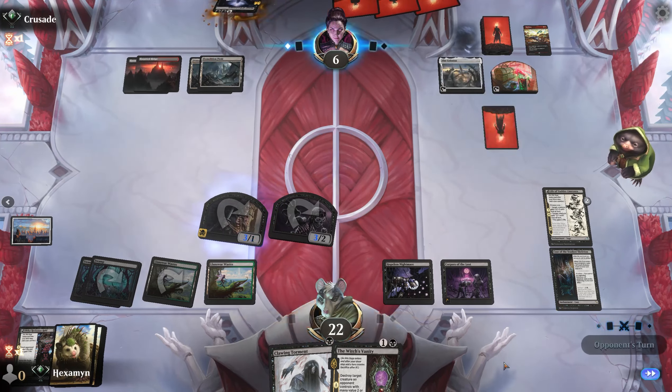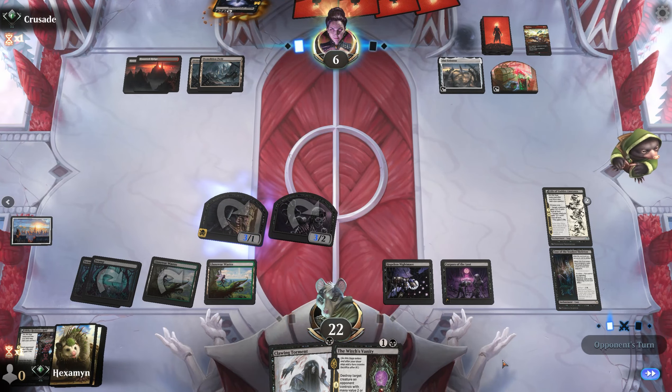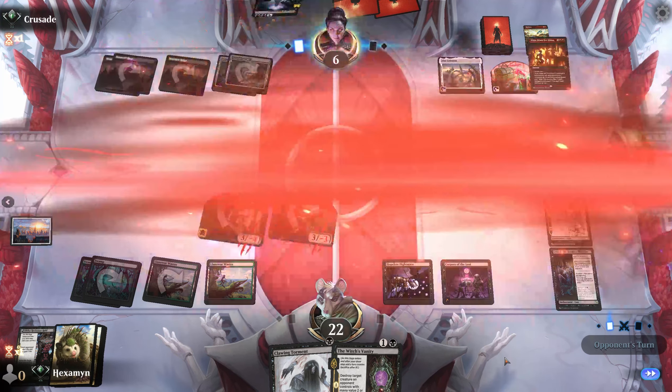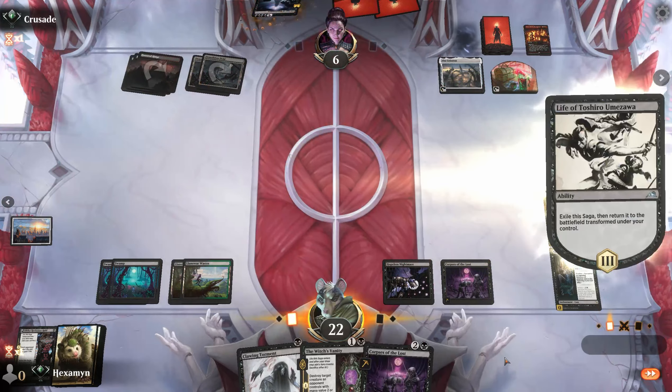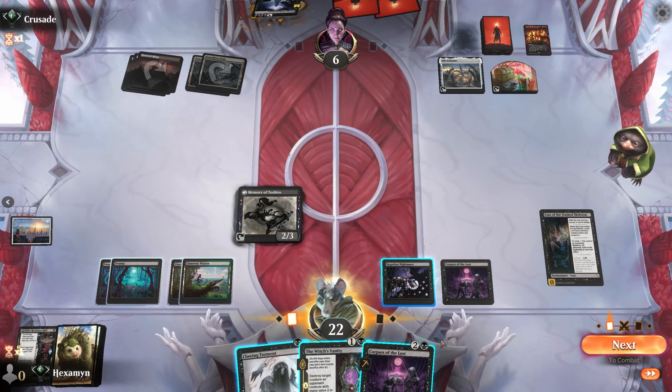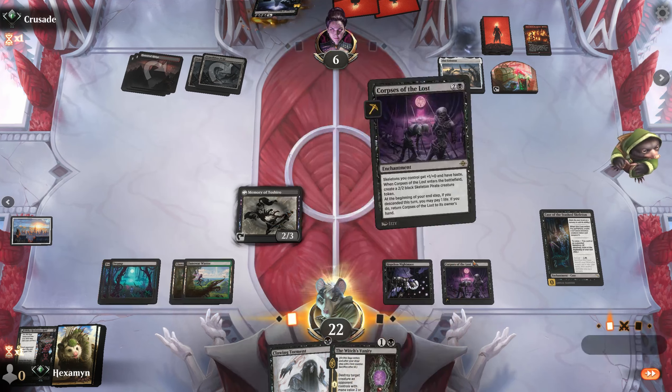They have a lot of mana available and might just pass to go for an Atarka or a Breach next turn — but they would be taking a lot of damage. It's Virtue of Persistence to gain some life back and take care of our creature. Corpses of the Lost is nice here — we get to attack and deal eight damage already. They're down to six. They have decent mana but aren't going to want to play that Virtue of Persistence, otherwise they will die.